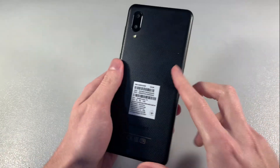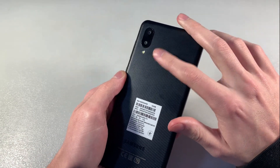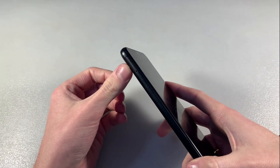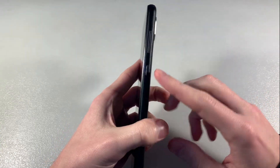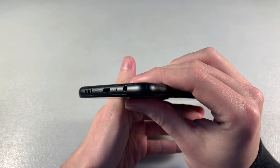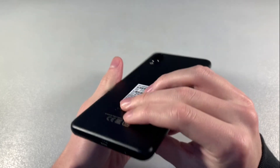The device comes in black color, made of plastic. On the back side there is a double camera and LED. On the front side a 6.5-inch display. On this side there is a slot for 2 nano SIM cards and a microSD card for memory. On the right side there is a power key and volume keys. The top side has no controls. On the bottom side there is a microUSB port, speaker, microphone, and headphone jack.